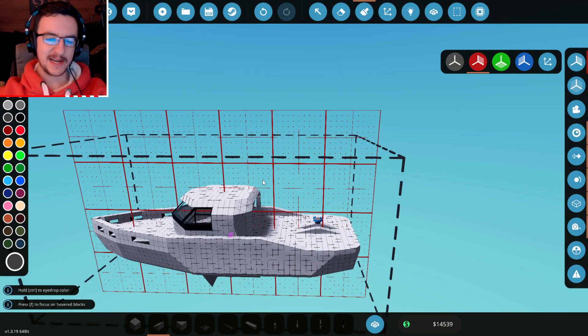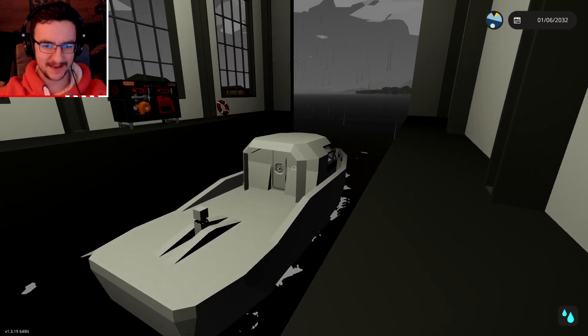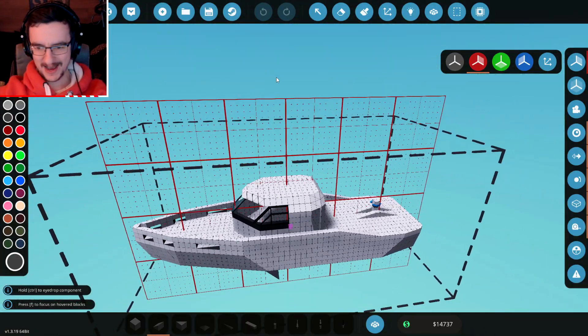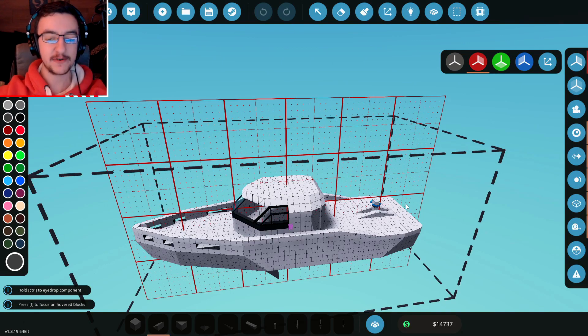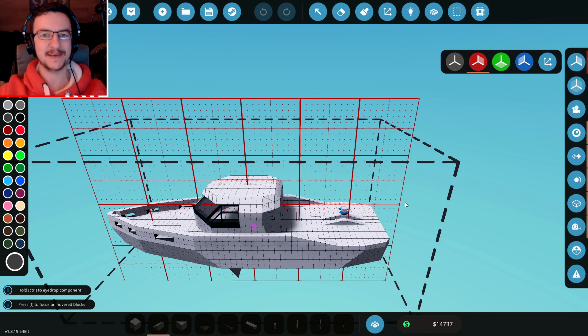I should probably check if it floats, because that is definitely a problem. It is floating — excellent! And how much money have we spent? We're currently at $14,737, and that's good because we still have to spend money on the missiles. I guess we'll see what happens when we add those.